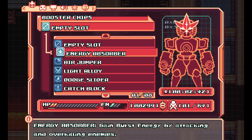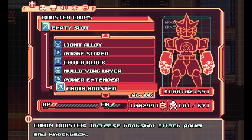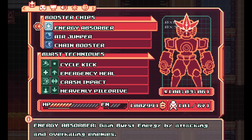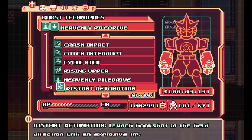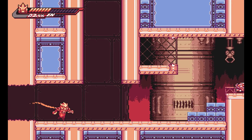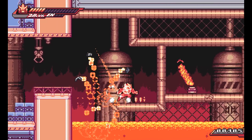I forgot to set up the things. I'll try that this time. Let's see — we got cycle kick, emergency heal, crash impact, heavenly pile drive. I want to try this hookshot one. I like that it also looks different when you upgrade it.